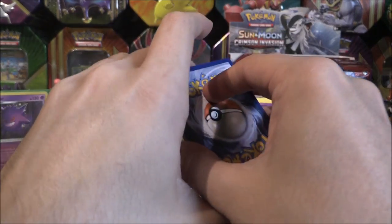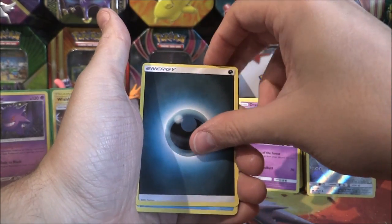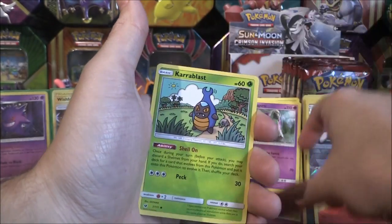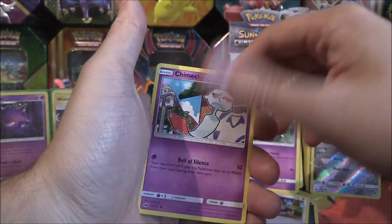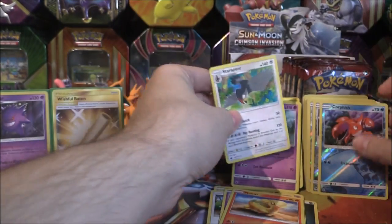Forward to the front. Dark Energy, Piloswine, Peaking Red Card, Miltank, Spoink, Karrablast, Bunnelby, Chimecho, Nummel, Reverse Corphish, and a Staraptor.